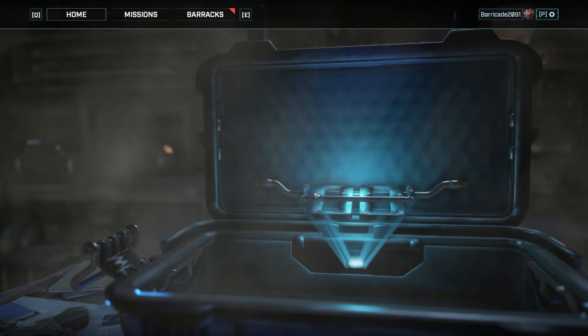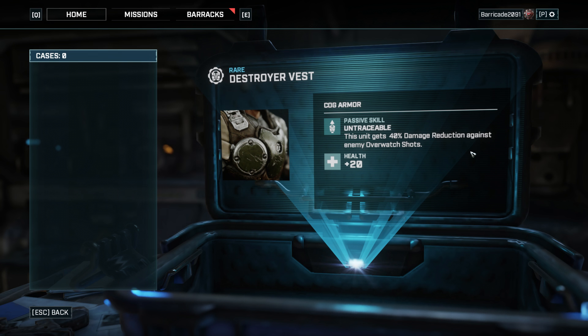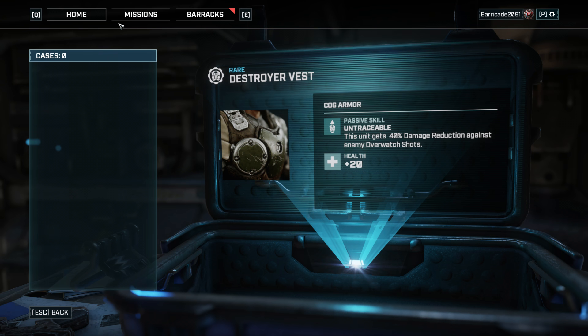Let's go ahead and open this case and see what we get here. It's a passive skill — 40% damage reduction against enemy overwatch shots. I kind of like that one. And plus 20 health. That's good.